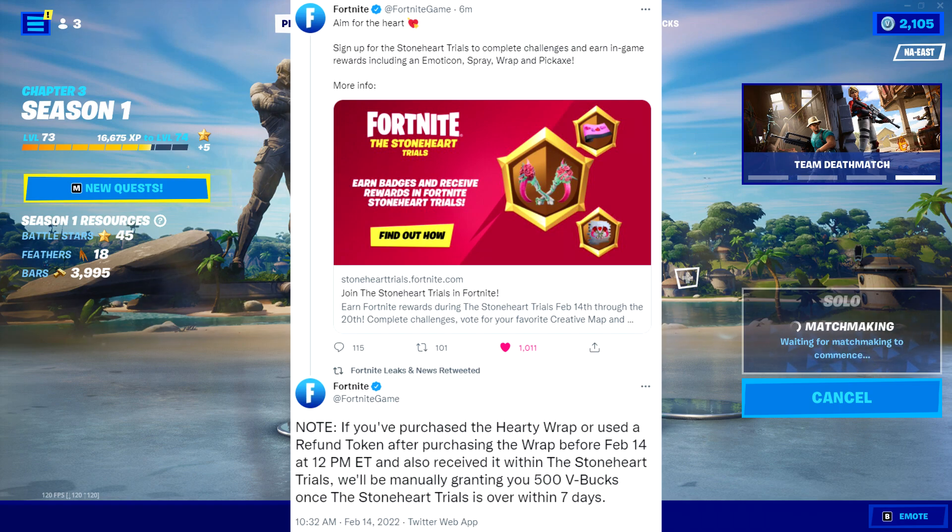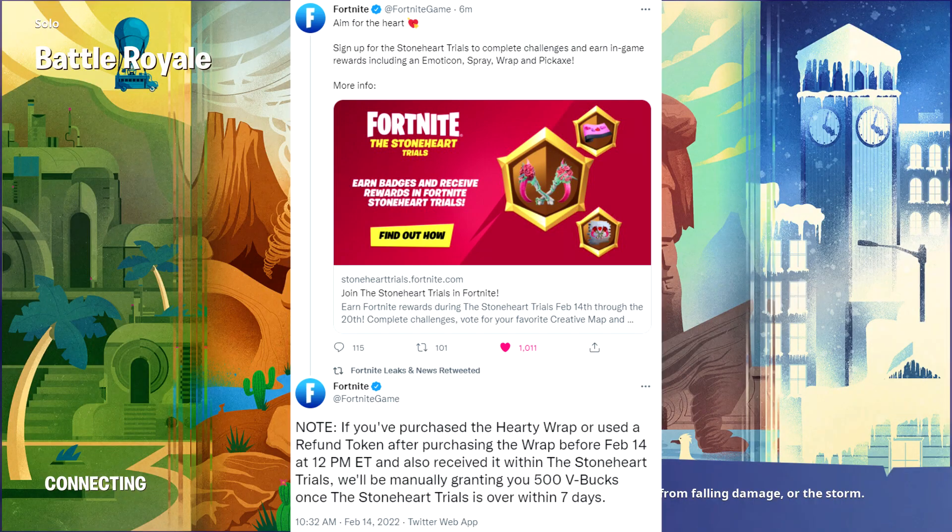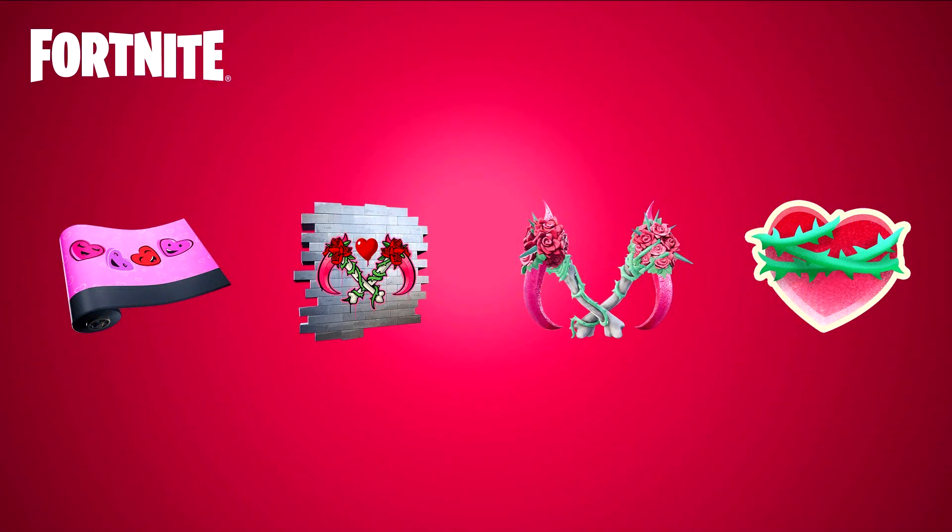They also have a note: if you have purchased a Hearty Wrap or used a refund token after purchasing the wrap before February 14th at 12pm ET, and also received it within the Stoneheart Trials, they will manually grant you 500 V-Bucks once the Stoneheart Trials is over, within 7 days.